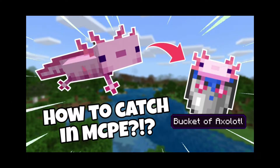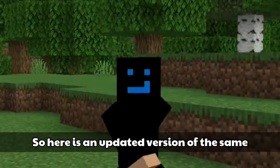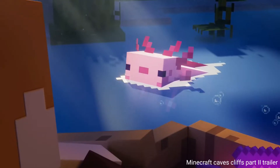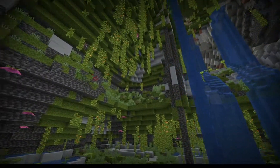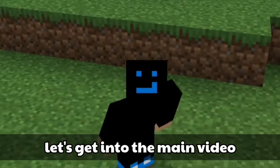A few months ago, I had uploaded a video on catching axolotls in Minecraft Pocket Edition, and it seems like you people really find this video helpful, so here is an updated version of the same. After the Minecraft 1.18 update, axolotls will only spawn in lush caves, and if you want to catch one, first you have to find a lush cave biome, which is one of the brand new biomes in the 1.18 update. Anyway, let's get into the main video.